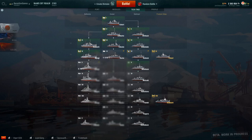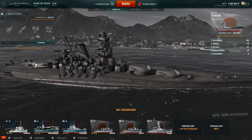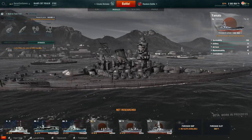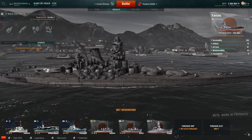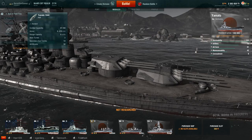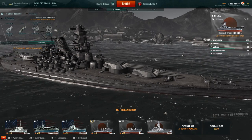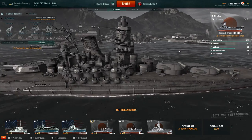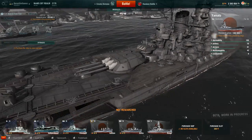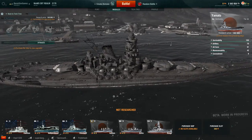Moving onwards from the Amagi, you skip tier 9 and go straight to the Yamato. 460mm guns in just three triple turrets. The secondary guns are ridiculous - there are 14 secondary gun turrets with all these little guns all over the place. And you've got impressive anti-aircraft: 58 anti-aircraft mounts. That is just nuts.